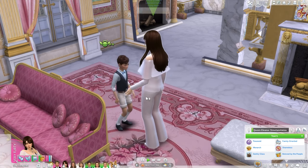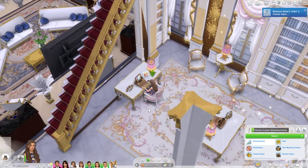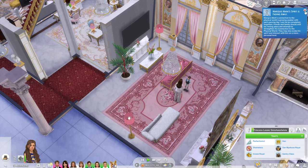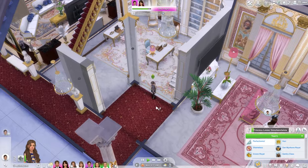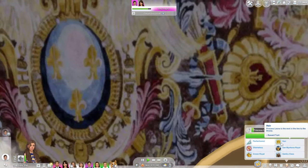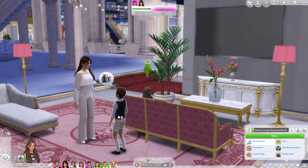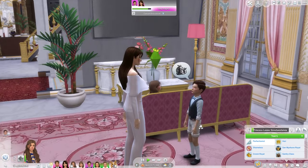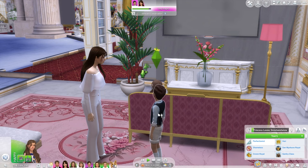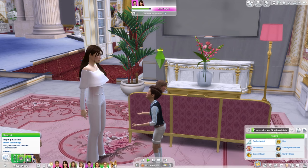Something cute with the kids is Leonore - she's the heir so she has a special little trait. She can say 'I just can't wait to be the monarch,' and then you get a little moodlet: 'royally excited, I just can't wait to be king' - or monarch rather. That is cool, though I think it works better for an adult sim.